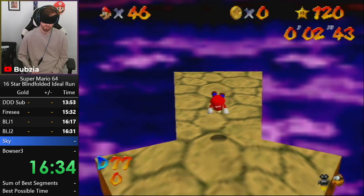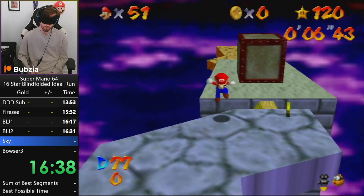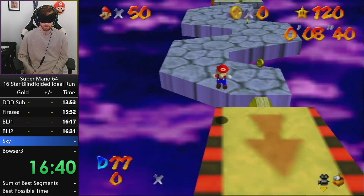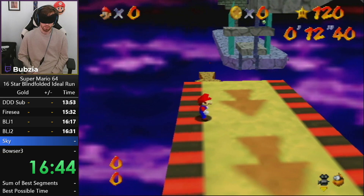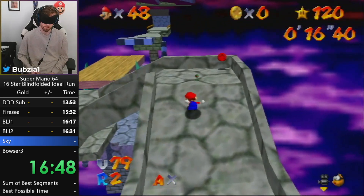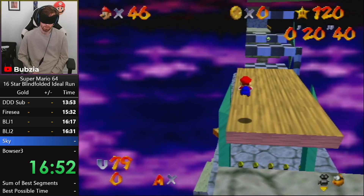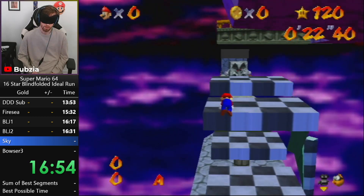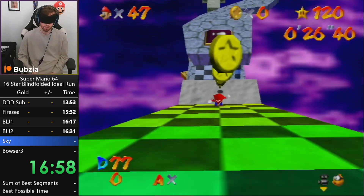Now it's time for Bowser in the Sky. Bowser in the Sky actually has some new stuff as well. I showed off this triple jump dive over the platforms about a year ago — that is still included. Now I catch a tiny bit of a faster cycle on this first elevator, about a two second faster cycle, and then I punch cancel here perfectly to get straight into the middle.